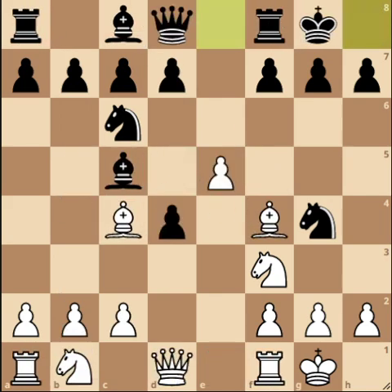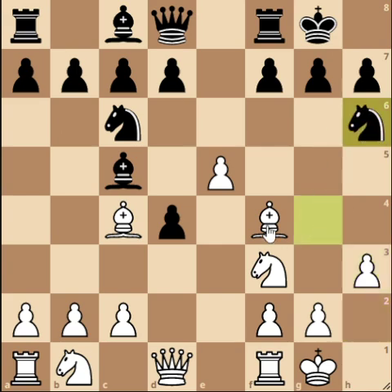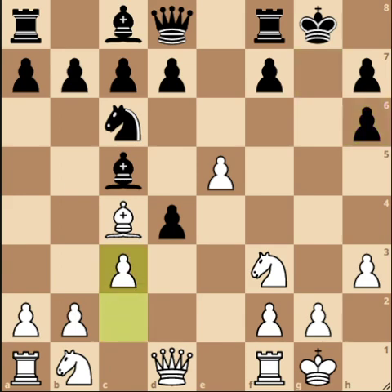Now back to castling — this is what you'll see most of the time. We go h3 first, because there's only one reasonable square for the Knight: Bishop f4 is defending the strong point in the center, so the Knight has to go to h6. We chop that Knight with Bishop takes h6, g takes h6 — we ruin the King's pawn structure and give Black doubled outside pawns. That open g-file may help for a King-side attack. In the game, c3 was played, then d5.